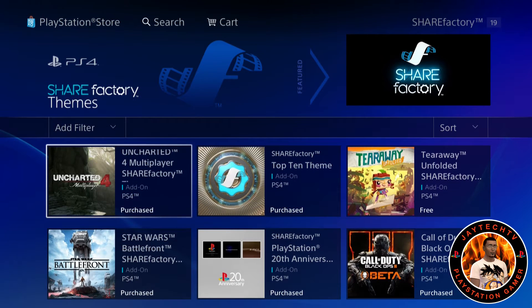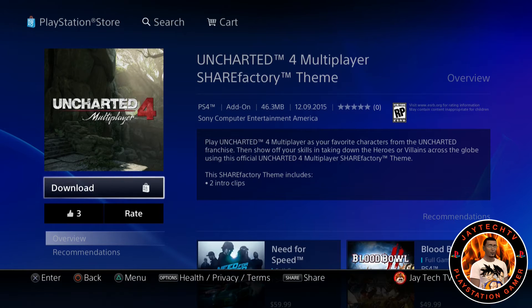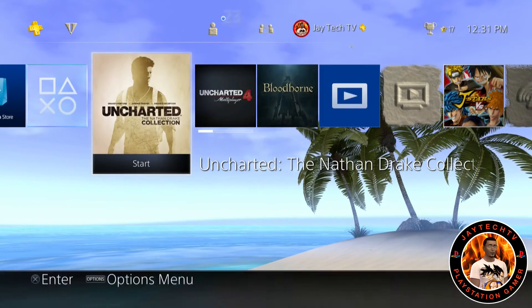It already has Star Wars and Uncharted 4 Multiplayer on here right now — brand new. It was supposed to release on the 9th but it's already out. The beta was supposed to release tomorrow but it's already out. Sony's doing some good stuff. So if you want to post your favorite Uncharted clips or montages, you can use the PS4 to make that video and upload it straight to YouTube.